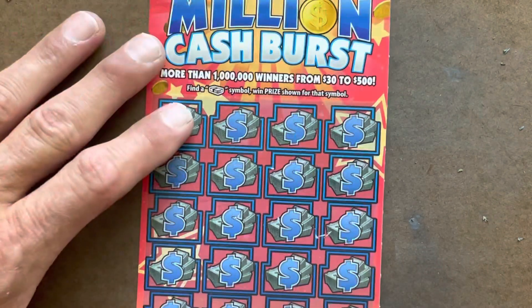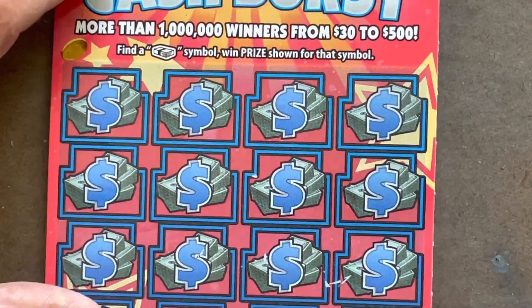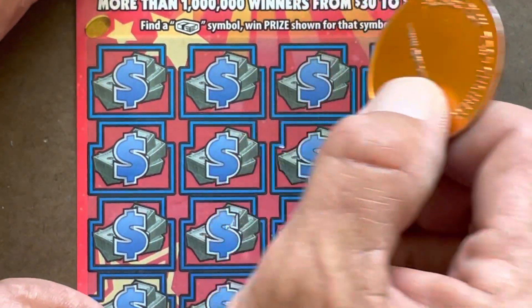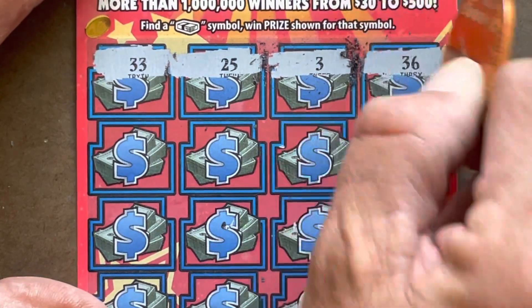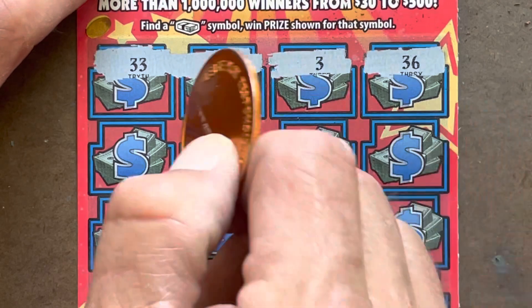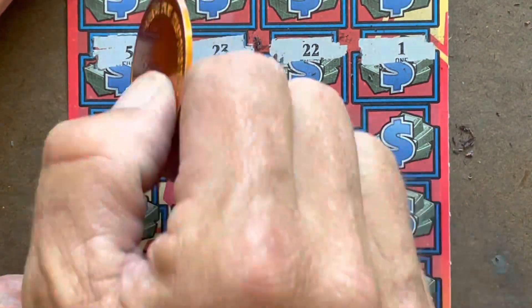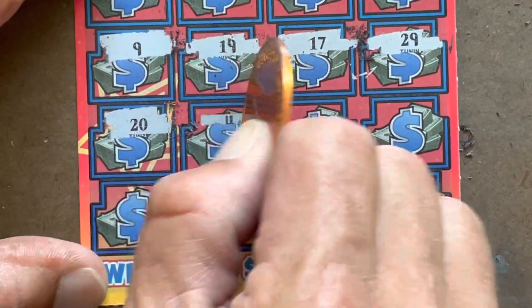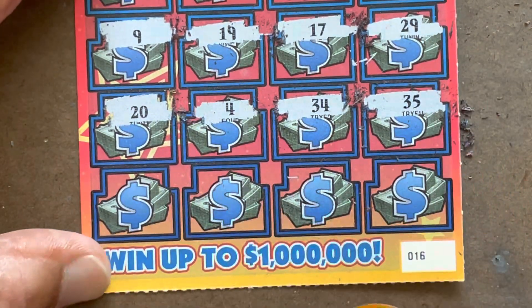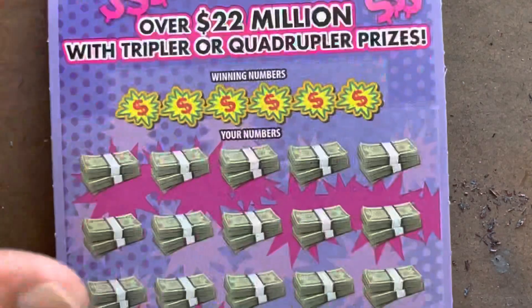It is a symbol-only game — we're looking for that stack of cash. Numbers mean absolutely nothing. Let's start off with a win and a symbol. Numbers don't mean anything. We have nothing on the first row and we are on ticket 16. Nothing on the second row, nothing on the third one, nothing on the fourth row, and last shot — nothing. That's okay, we've still got two more to go.